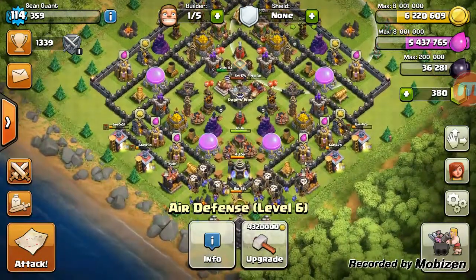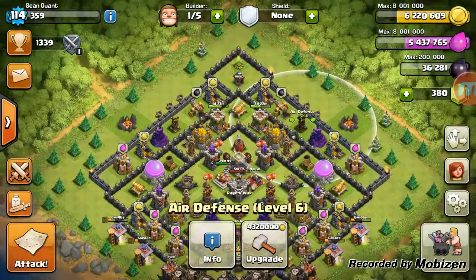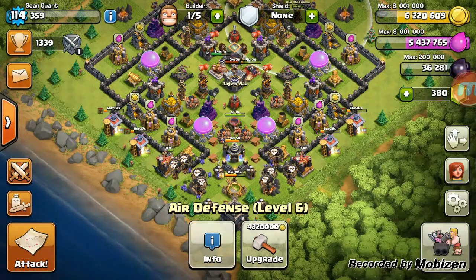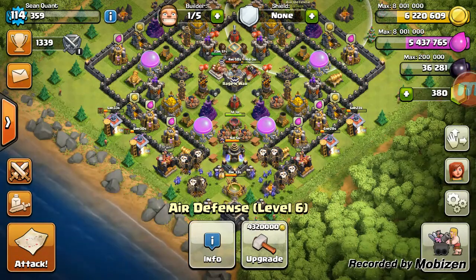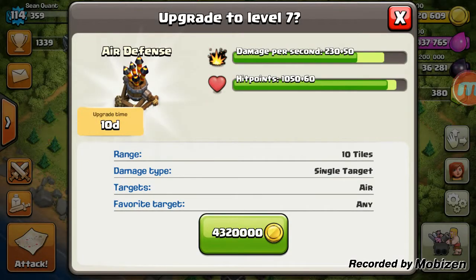Before the upgrade begins I'll check if any gardening needs completion — it doesn't — and check on walls, but the gold and elixir are both needed elsewhere so we'll skip that. Going ahead and starting this air defense right here: 10 days, leaving us with 2 million gold pieces.